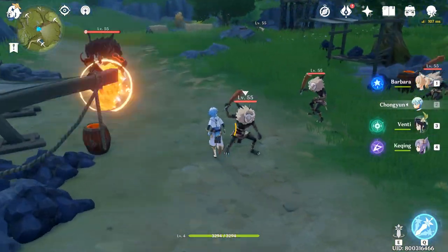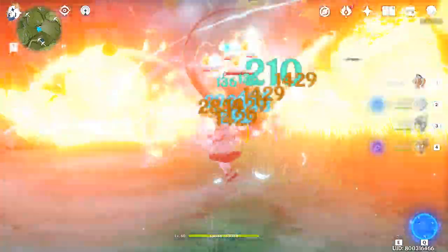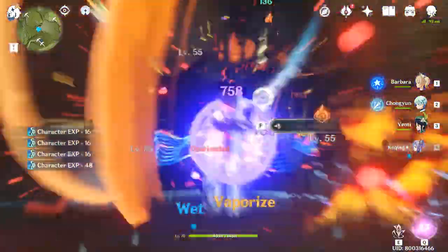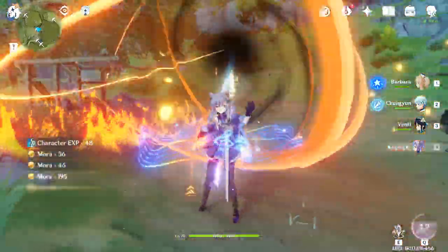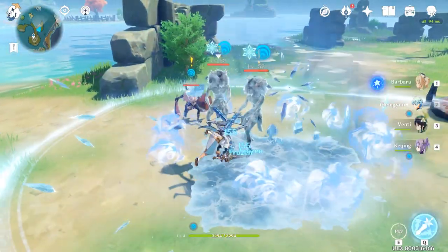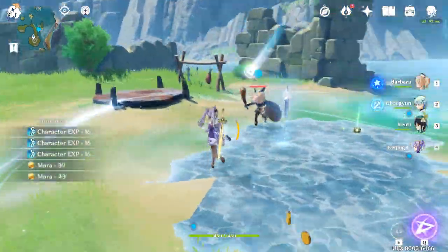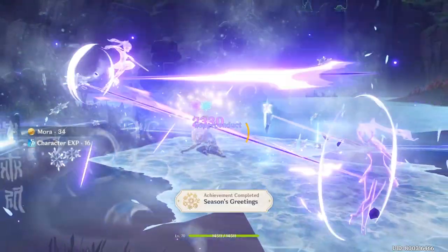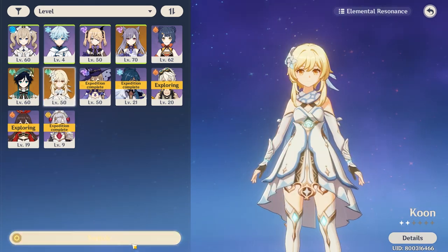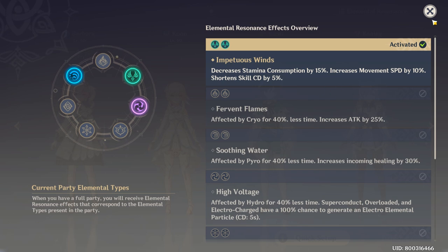Understanding the synergy between different elements is extremely important in Genshin Impact. From Vaporize and Frozen to Superconduct, the reactions between different elements are far more powerful than normal attacks. That's why you should fully utilize these reactions to defeat your enemies. Pay attention to your environment when fighting, especially water and rain, because you can use these advantages paired with your elemental skills to bring down targets. The composition of your team is also vital, because characters with different elements create a variety of resonance effects — you can check these effects when setting up your team.